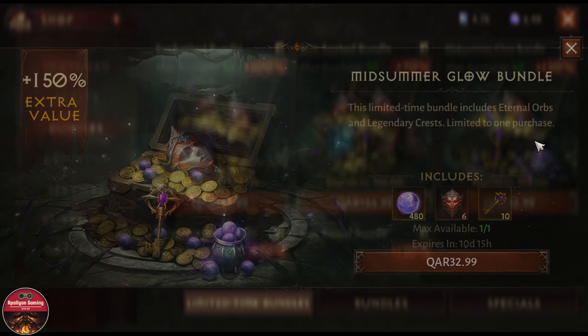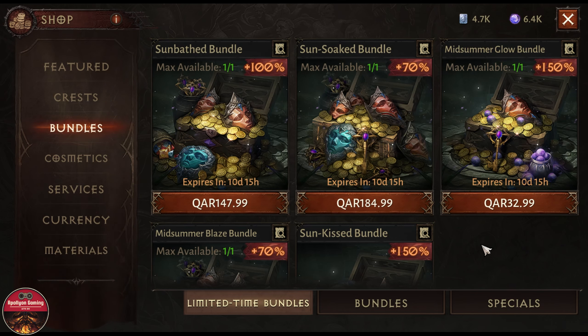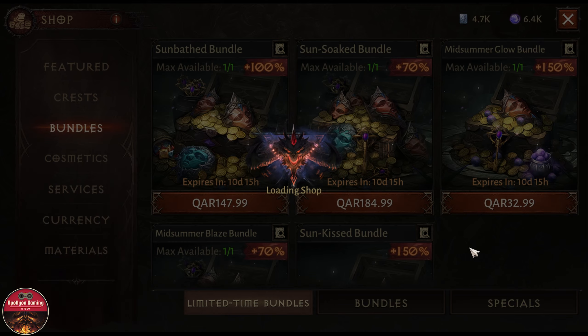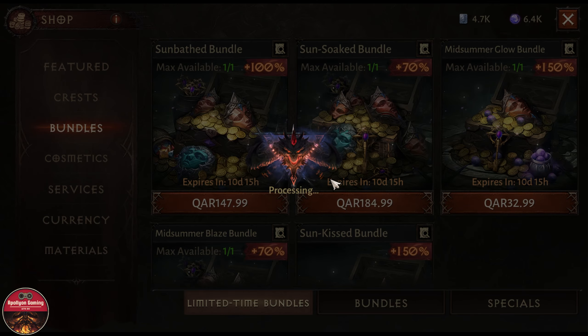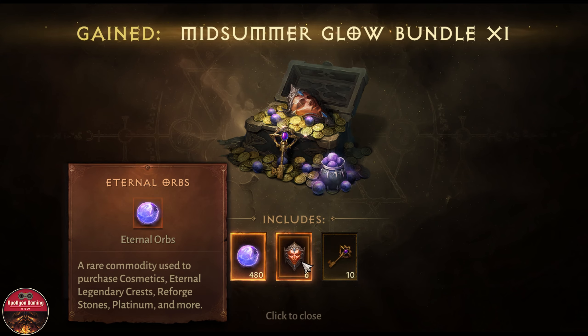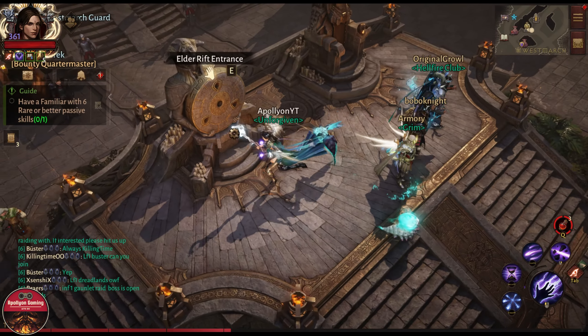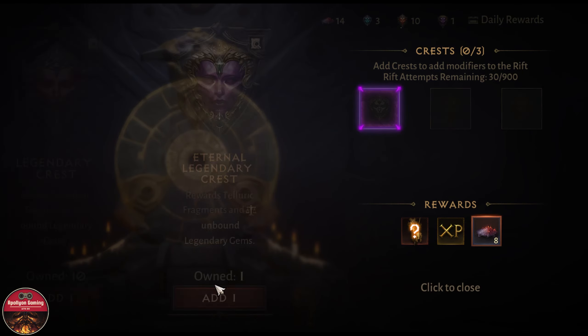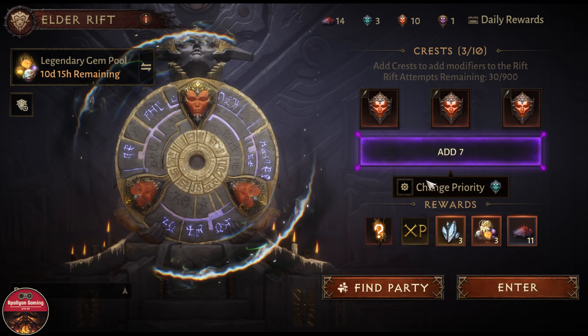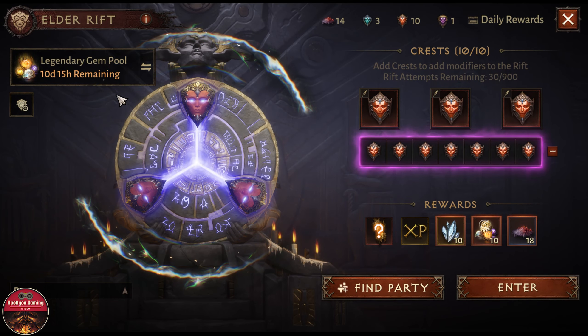First I'll go buy one of the bundles that is time-limited — valid for the next 10 days. I go buy this and then run an Elder Rift, hopefully getting something good. It is processing... there we go. I end up getting 480 Turner Orbs, six legendary crests, and some keys. Now let's go run one rift, I have 10 crests.